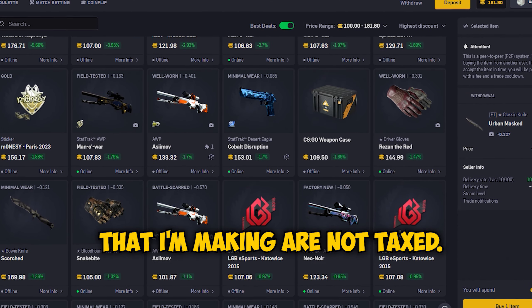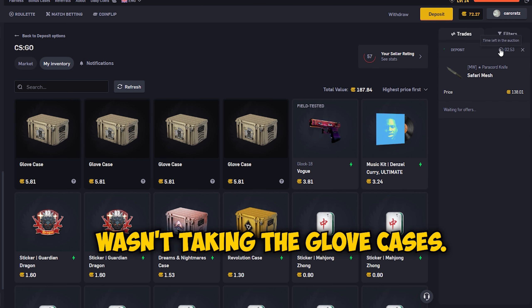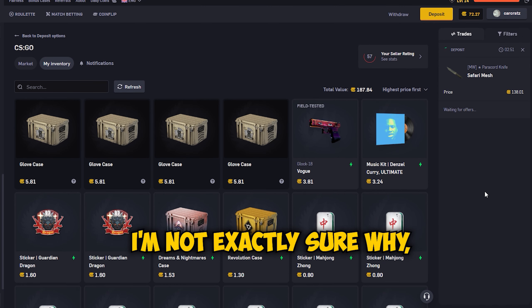First of all I was going to sell my glove cases and my paracord knife, but for some reason the site wasn't taking the glove cases. I'm not exactly sure why, but I might be able to sell them in the next episode. I went ahead and tried to sell my paracord knife by listing it as an auction.